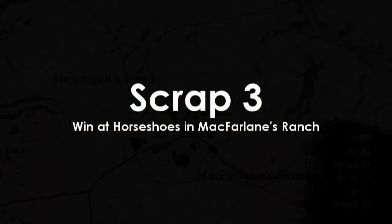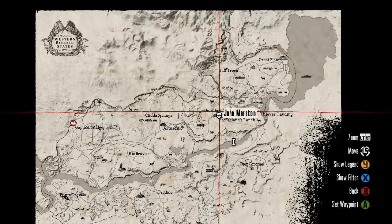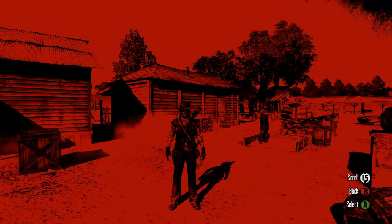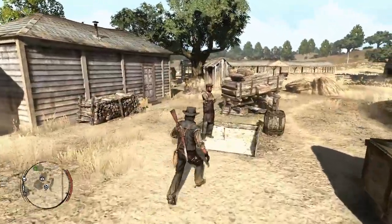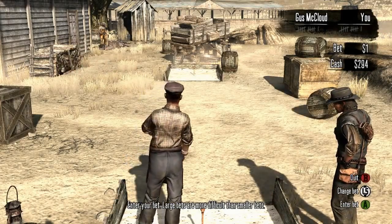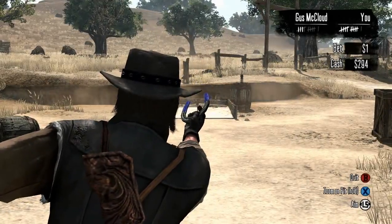Scrap three involves winning a game of horseshoes at McFarland's Ranch. You can check the horseshoes emblem on your map, but it's right north of where the foreman's office is, behind the medicine place and a little bit further behind your house. Horseshoes may be frustrating, but make sure to put the bet to one dollar — it makes everything easier.